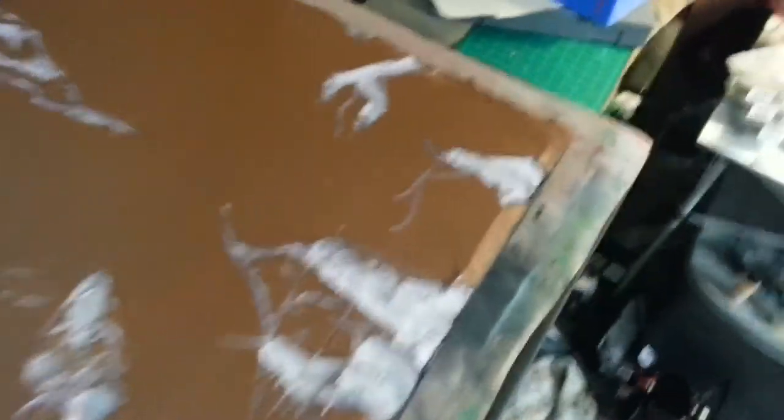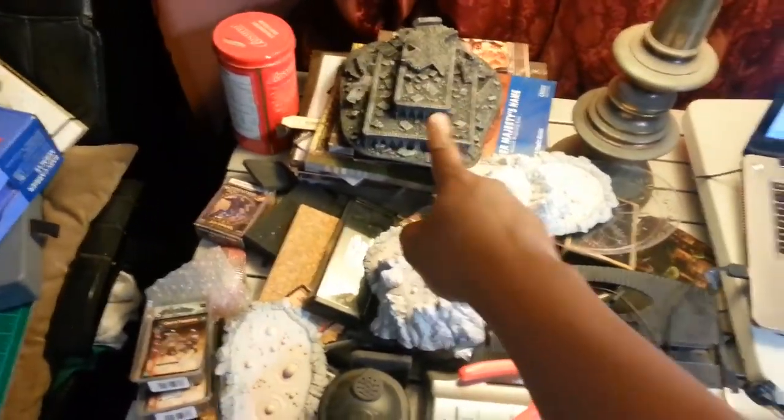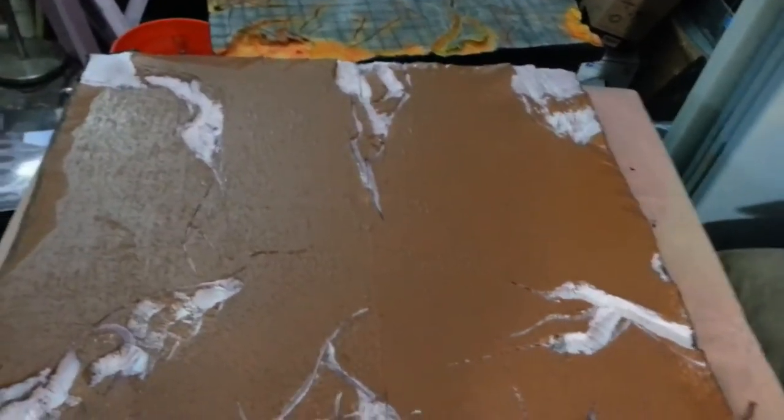You guys know how messy this area is, so I'm not even going to apologize for it. I'm going to be using Mr. Dandy volcanoes and lava pools and stuff like that on there. And you can see that ruined building — that's a Gale Force Nine piece — can go on Pompeii. So half of it is going to be purchased and half of it is going to be made, but I think it should turn out well.